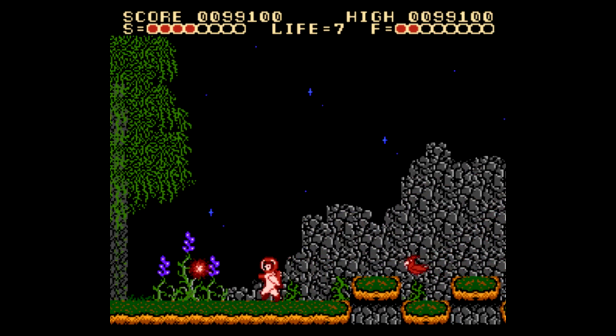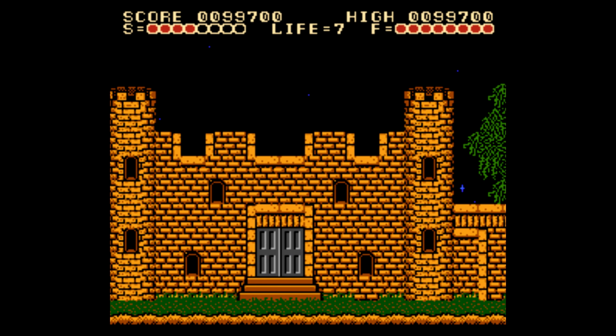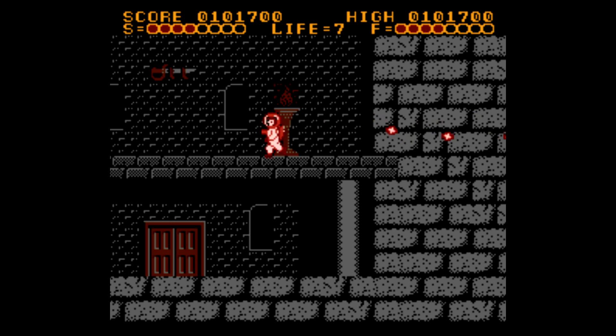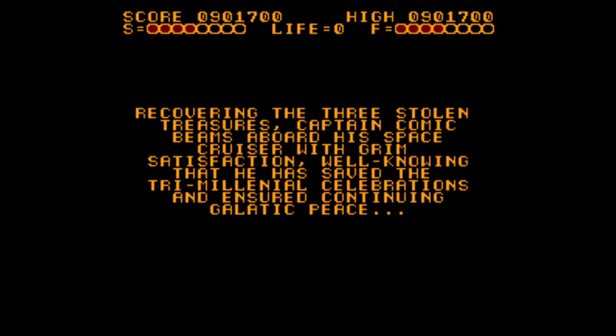Here I'm getting one of the bird enemies to chase me so that only one can spawn. As we hit the door and enter inside, we're going to teleport into the wall right here, jump up real quick, grab the crown, and enjoy the ending to Captain Comic. So there you have it — Captain Comic, just the one-screen ending. With that, this will wrap up this episode of Play It Through. I'd like to thank you for watching, and I hope you enjoyed.